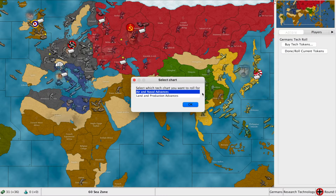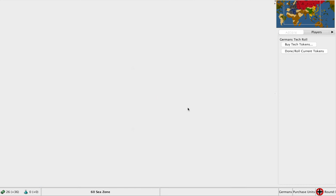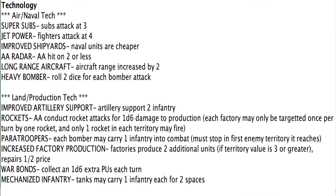The first thing a nation does each turn is purchase tokens. These tokens act as a dice that is rolled each turn until you get a hit, and that number corresponds to a technological advancement. There are countless upgrades that increase units' abilities or other bonuses. A common strategy is to always have at least one token in play — it's like a wild card.